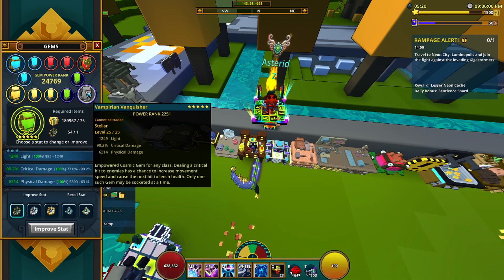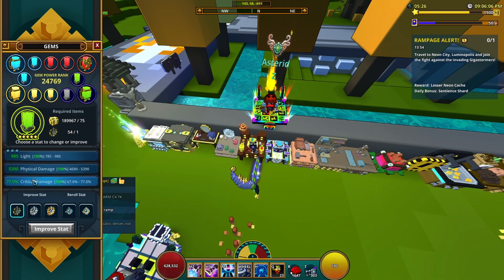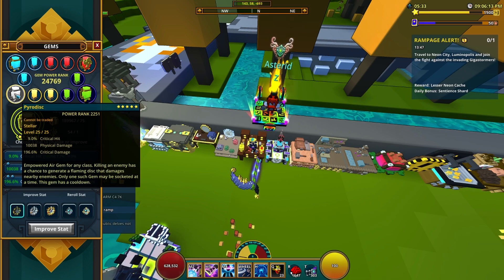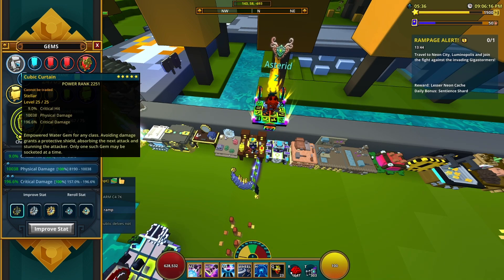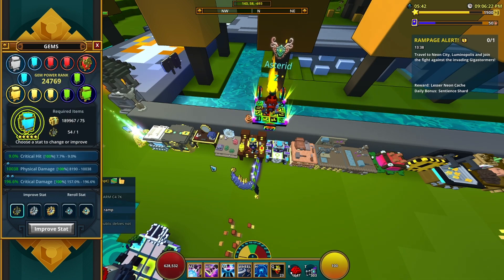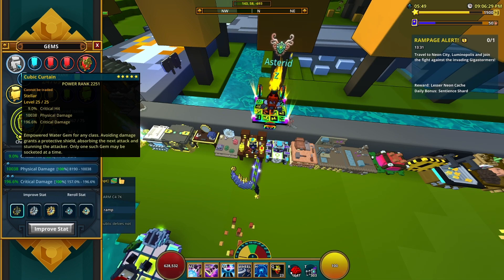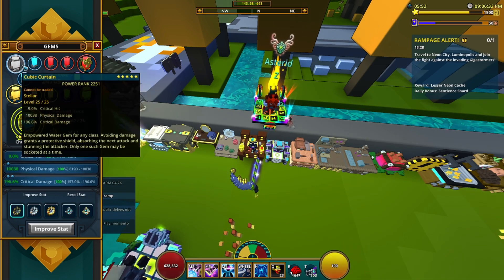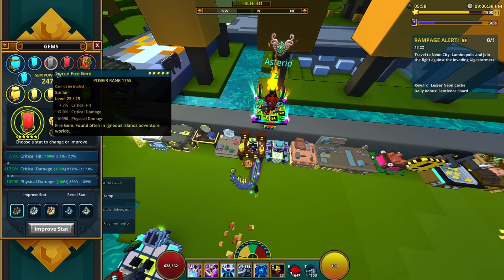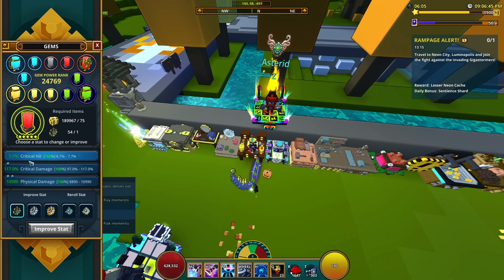I go with Vampirion for movement speed — that's pretty important. For Cosmics, all boosts go into light, and no critical hit for these ones. Next is Pyro Disc — obviously more movement speed, who doesn't want that? And lastly I use Cubic Curtain. You can switch this for Volatile Velocity because throwing your shuriken faster is nice, but Trove is just a laggy game so I go with Cubic Curtain. As you can see, no boosts into critical hit anywhere and they're all completely maxed out — try to evenly distribute your boosts between physical damage and critical damage.